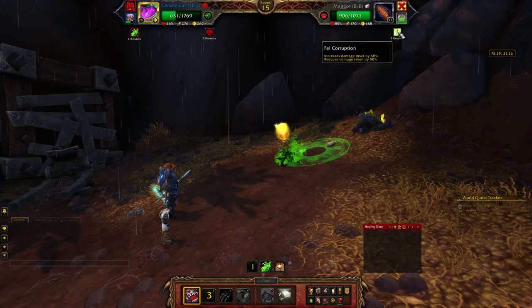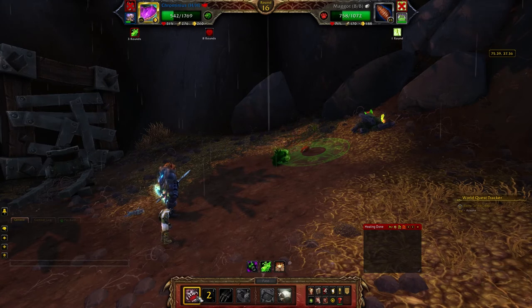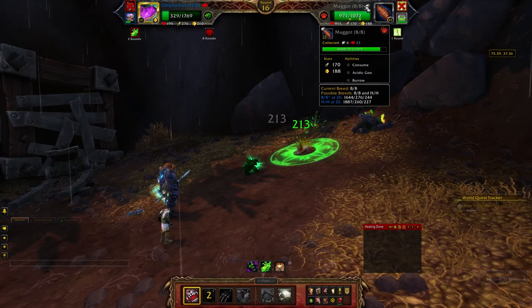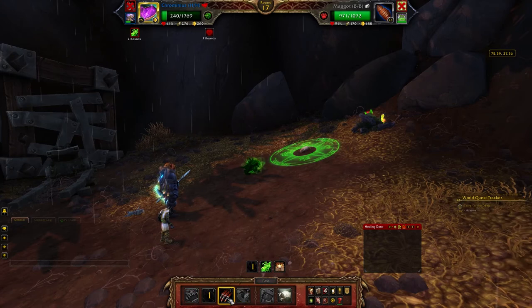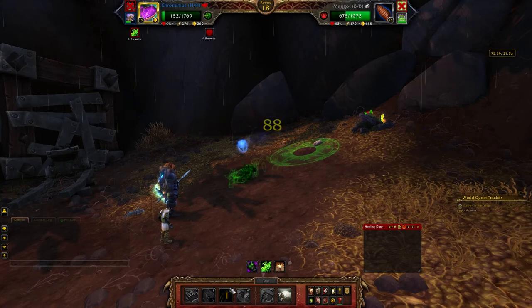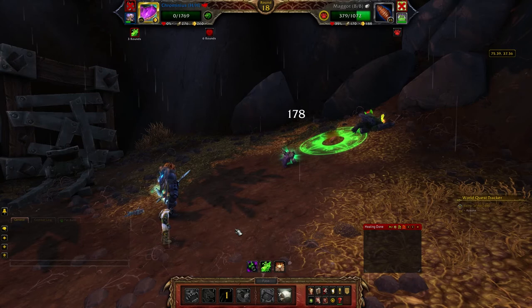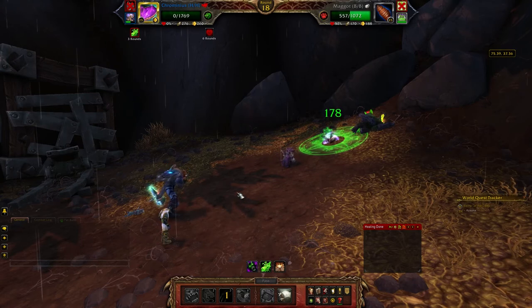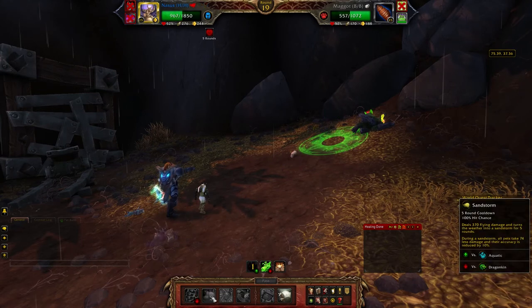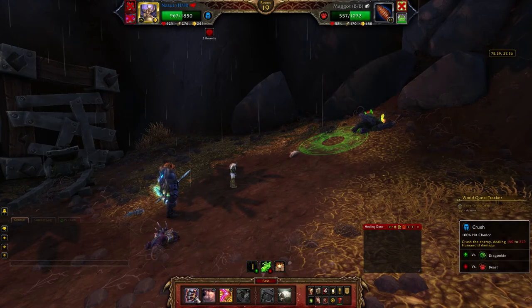Another tip for fighting these Tiny Terrors of Tanan: the buff that they give to their back line is an elemental type damage, and it will destroy you if you have mechanical type pets in your back line. It'll do 550 damage without critting on those mechanical type pets. That's why you almost never see me have mechanical type pets in my back line throughout this whole series.